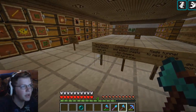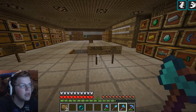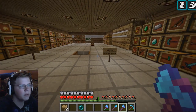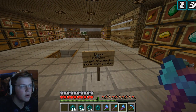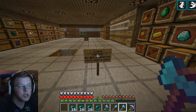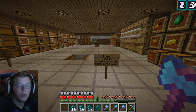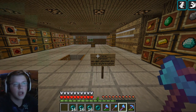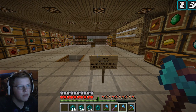Alright everybody, now that we've got those things out of the way - we terraformed, collected wood, added chests, and made a tunnel to the mesa biome. We only have one last sign left, and this is the plans for today. We're going to go play around with some llamas, check out the mansion, go get some shulker boxes, and more elytra wings. Those are our missions for today.